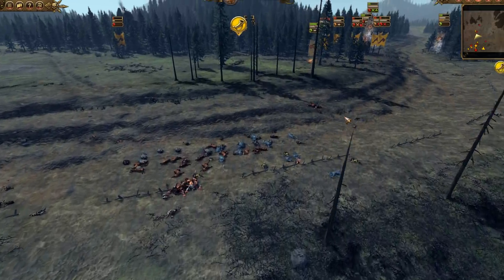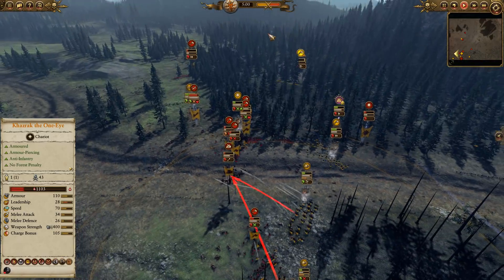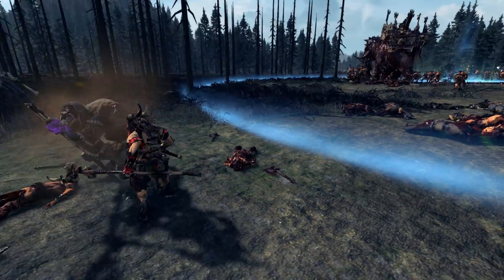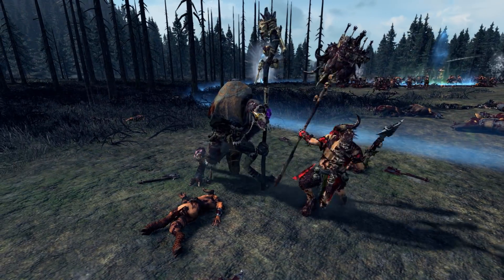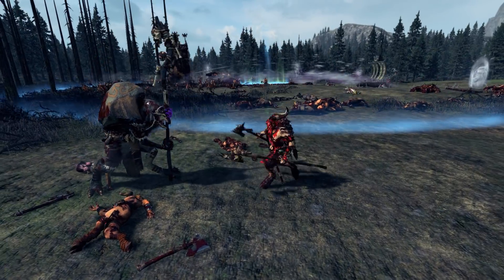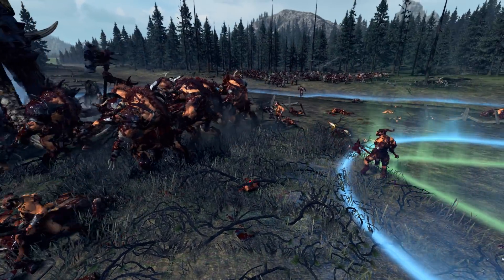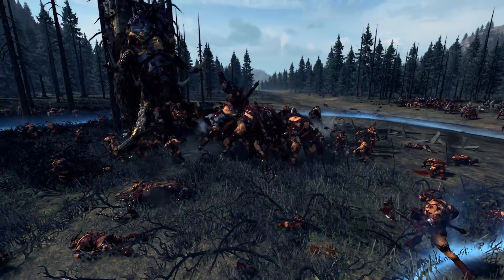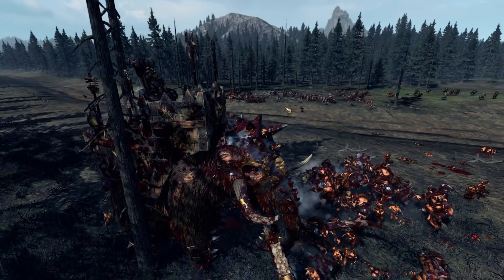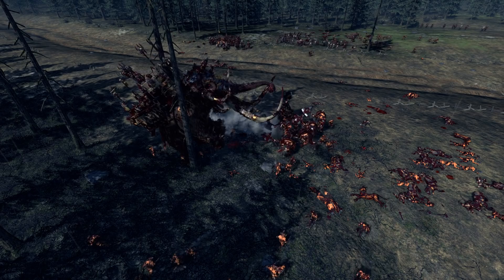Some nice synchronized decapitations there. Kazrak gets terrified and routed away. Somehow the power balance still says it's really close — I don't really think so. The Balefiend with Lore of Fire gets in and whacks this Bray Shaman — the Bray Shaman, despite being okay in combat, is not going to do too great. Sea Fang is also cutting up that blob. The last few Minotaurs are taking Javelins to the back and getting moaned down by the Mammoth.